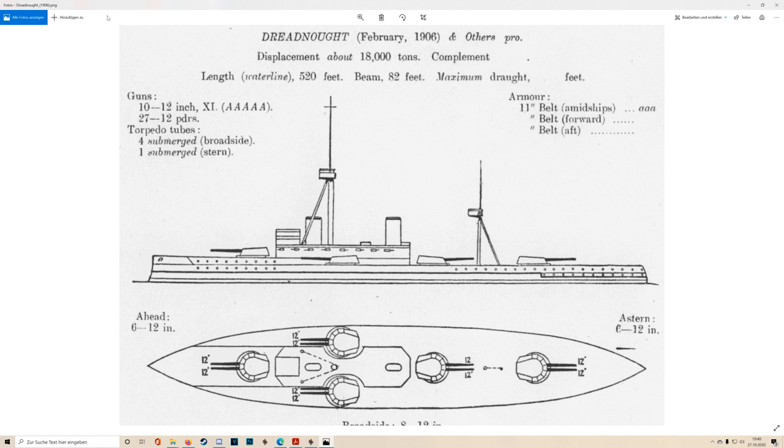Just as Warrior marked the real big transition between the wooden ship of the line and the ironclad — where in Warrior's case, Gloire got in first but Warrior showed the paradigm — in this case Dreadnought was pipped to the post in terms of being laid down by some of the other ships, but unlike Warrior managed to launch, complete, and commission ahead of everyone. Between that and the cool-sounding name, it became the keystone.